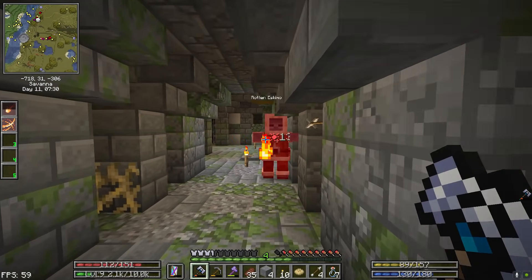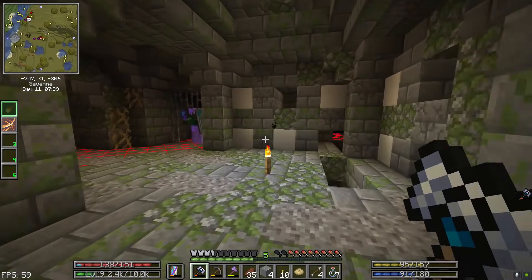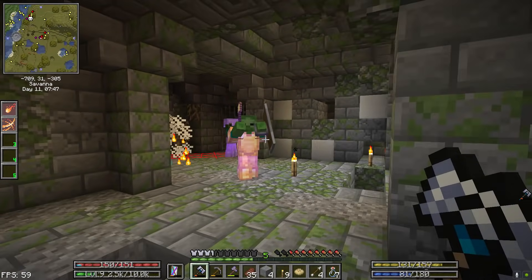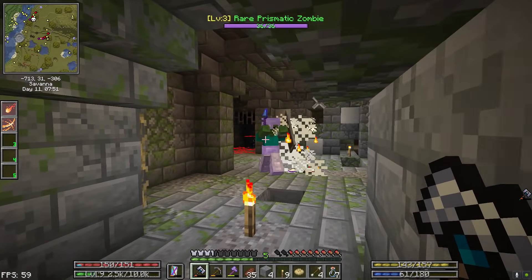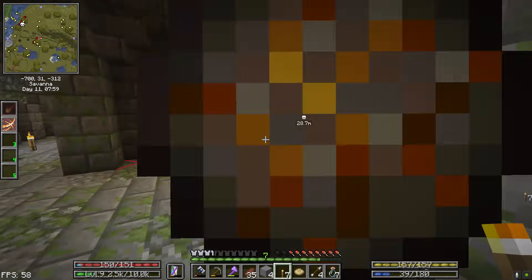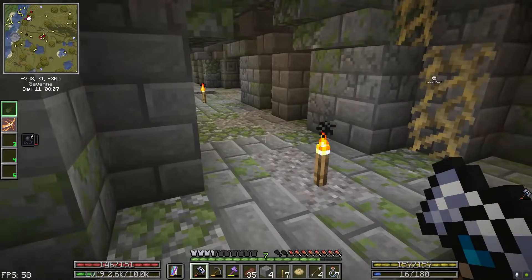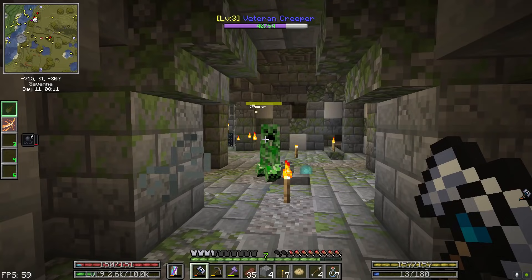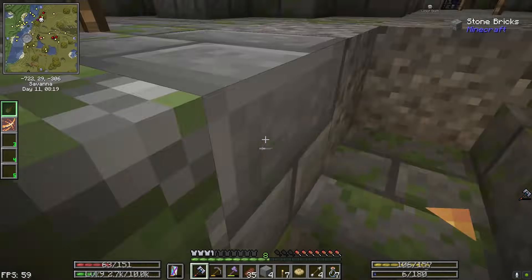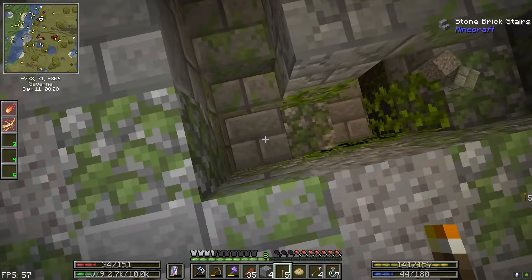Rotten Eskimos — yeah we had a quest for those. Man, they are — oh, that one's an Elite. Super Eskimo! I've got to get to that spawner. I got excited about coming across that — I got excited about the diamond armor, but it's actually not that exciting because I can't use it.